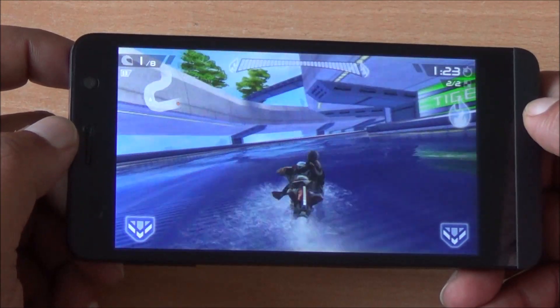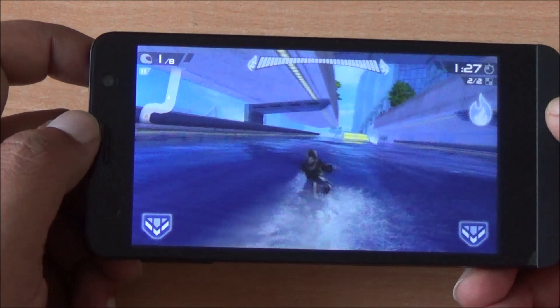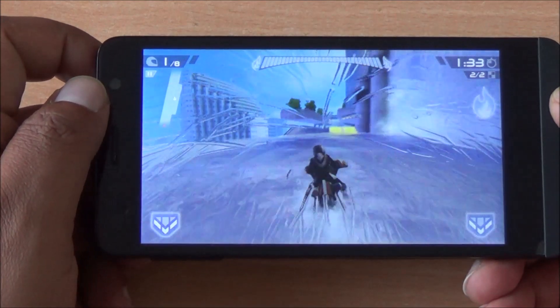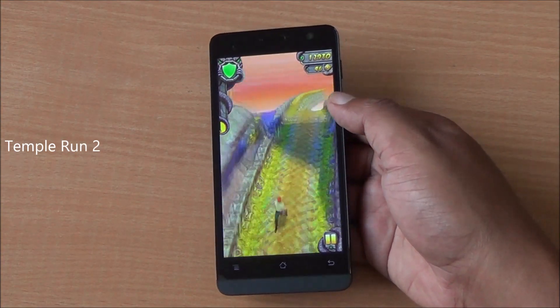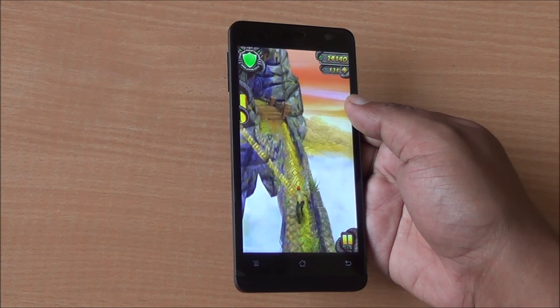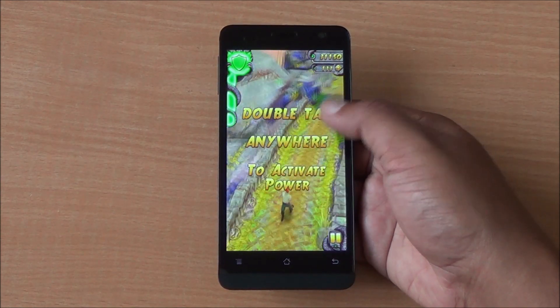In Riptide GP2 you can see the water effects and smooth gameplay. There is no distortion when the display is tilted — wide viewing angles — as you can also see in Temple Run. Wide viewing angles mean no distortion in brightness and colors when the display is tilted. Smooth gameplay, no lag whatsoever, and consistent frame rates.